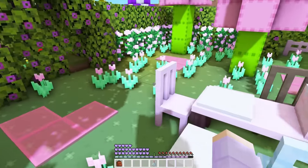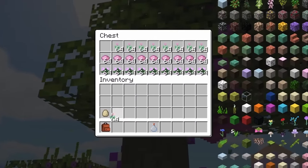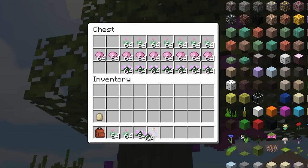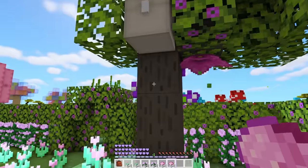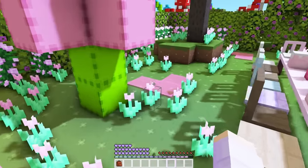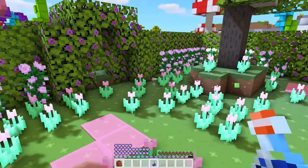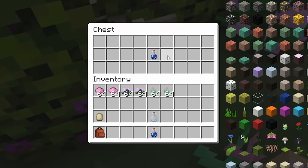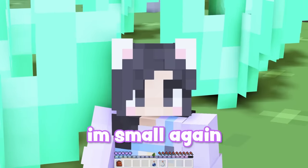Maybe we can look around for something. Is there anything back here? All of the pink flowers. There's tulips, peonies, and pink dye. I'm glad I found that chest while I was tall. I probably wouldn't have been able to reach this when I was small. Is there another chest somewhere? A potion. There's another chest in here, with another potion. Let's see what happens. Yes, I'm small again. I'm free.